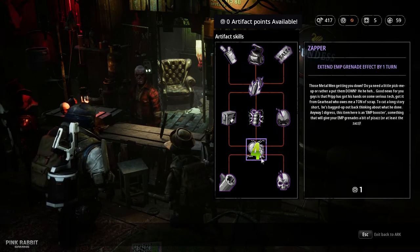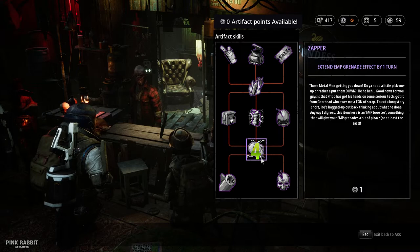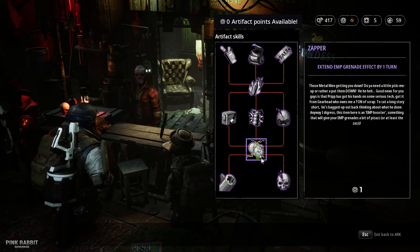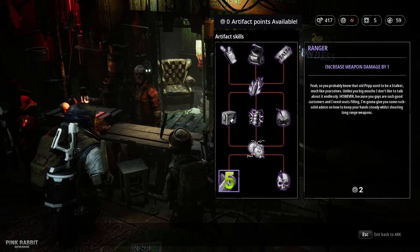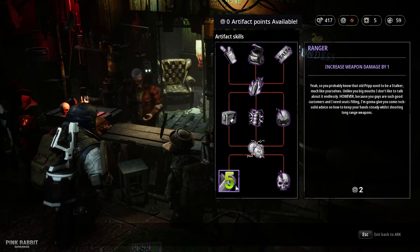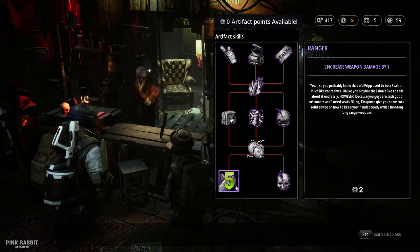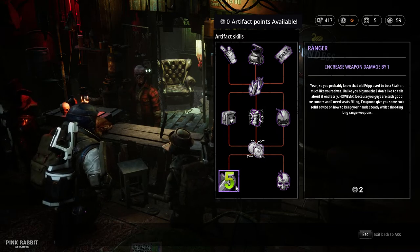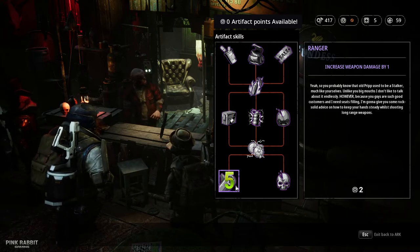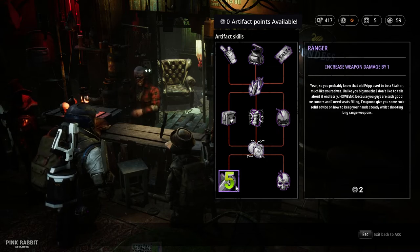After unlocking Medic, unlock the Zapper, which extends EMP grenade effect by one turn. Early to mid game it's not great, but you need it to unlock the last tier. The skill you really want from the last tier is the Ranger, which increases weapon damage by one. It may not seem like a lot, but when fighting higher-level enemies or extended fights where you're missing shots, that extra damage can help a lot.